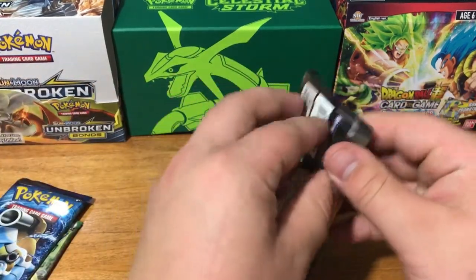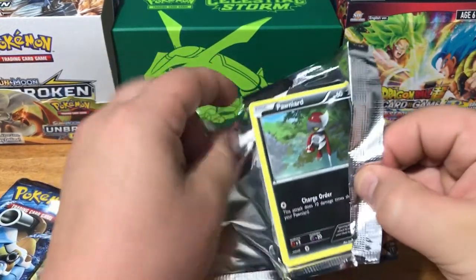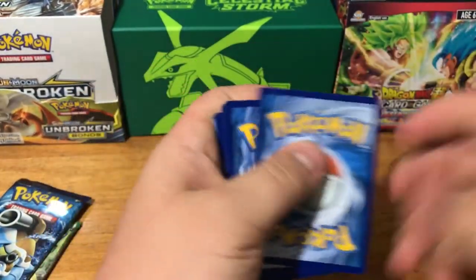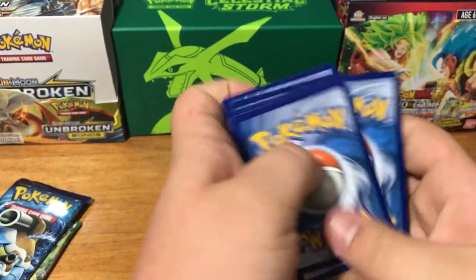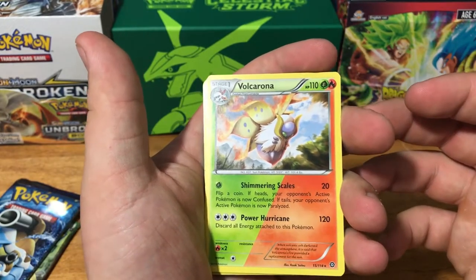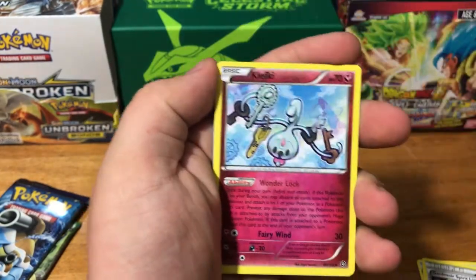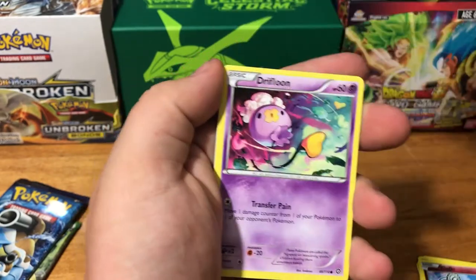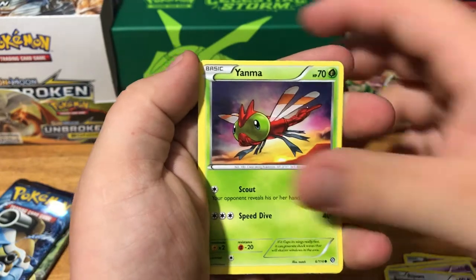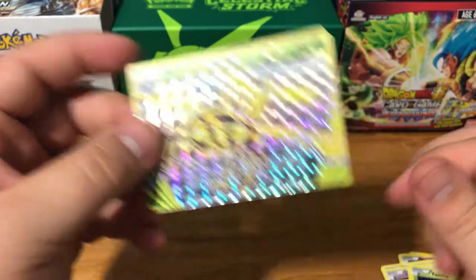Jumping into the next pack. There's the code card. This pack doesn't have an energy in it. So there's our Volcanion Rare, Gardevoir Spirit Link, Dewott, Klefki, Fletchinder, Drifloon, Larvesta, Aipom, Yanma. Oh sweet, we got a BREAK card — we got a Yanmega BREAK card. Cool!